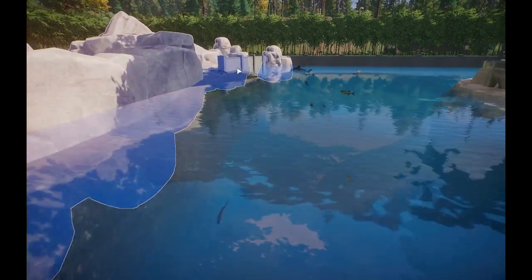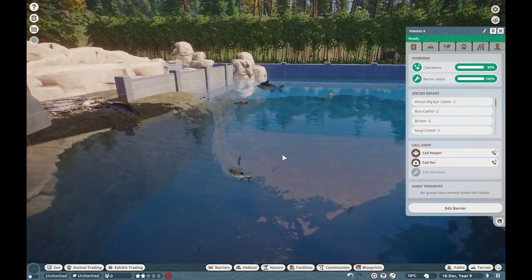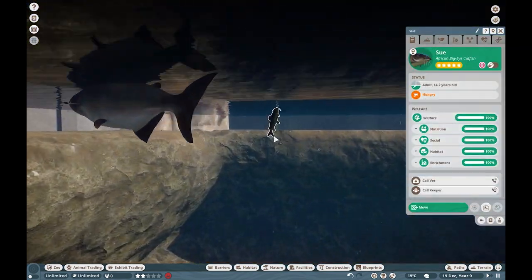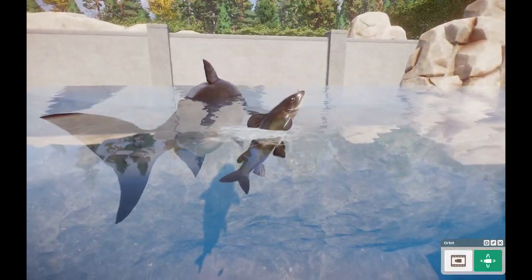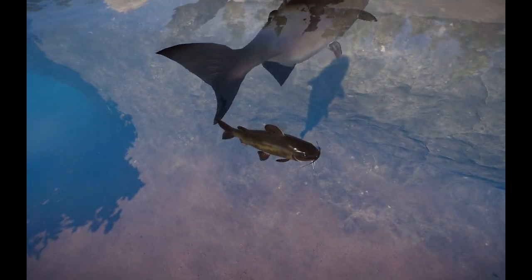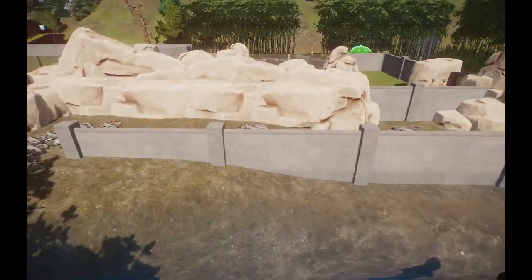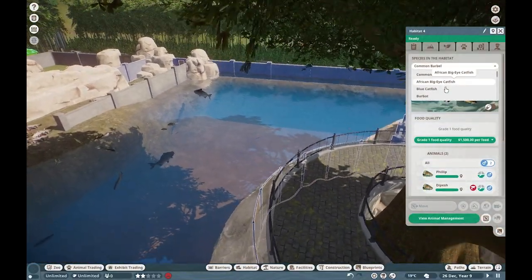I believe that should be about it — let me just triple check on the environment. We have the African Big Eye Catfish that we're missing — we can check those out right through here. Oh yeah, and we also have the African Pike. The African Big Eye Catfish: nothing too crazy, imported from Fishing Planet, just a nice African catfish species. They also have these creepy blue eyes, which I think is kind of neat. But that's about that for them — I want to start making our way to the marine species.